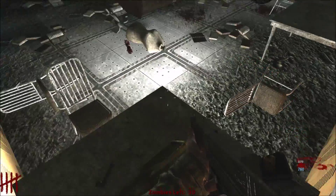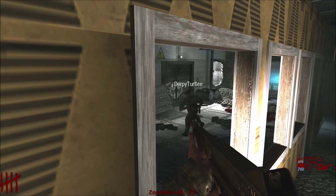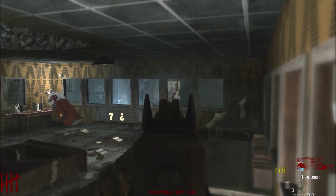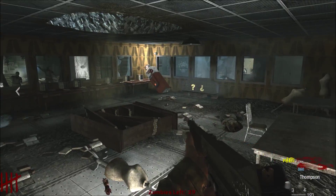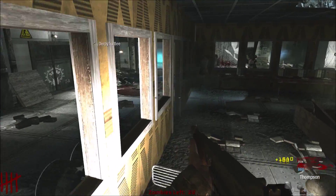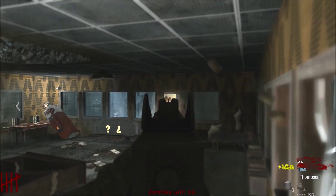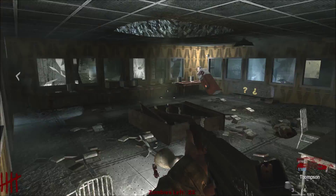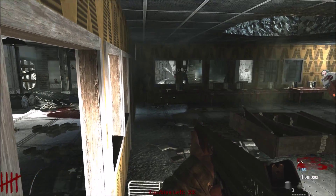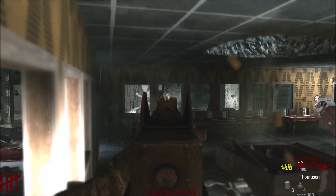They confirm zombies can't reach you in the glitch spot. A new door is spotted. They discuss whether to open it or stay one more round. They note the mystery box looks different from usual. The door to that area cost only 500 points — if it's only the box and Jug inside, it seems worthwhile, though there's no power yet.